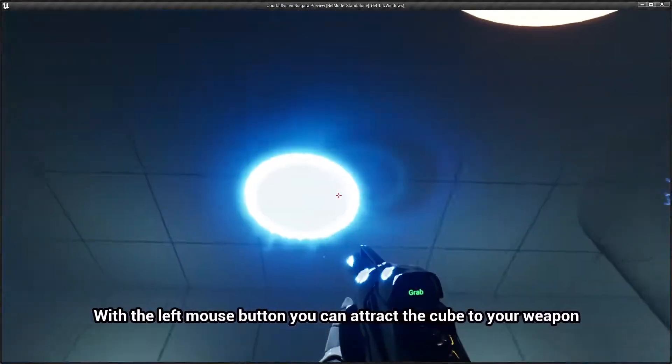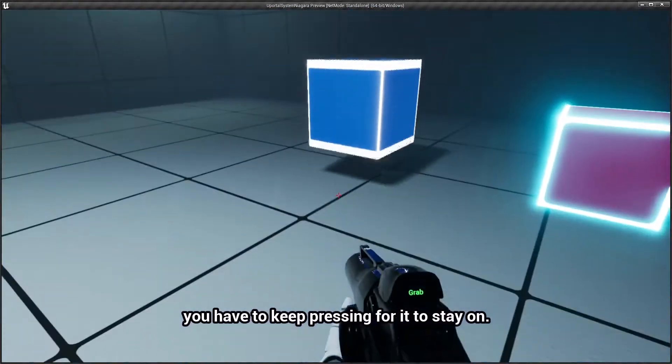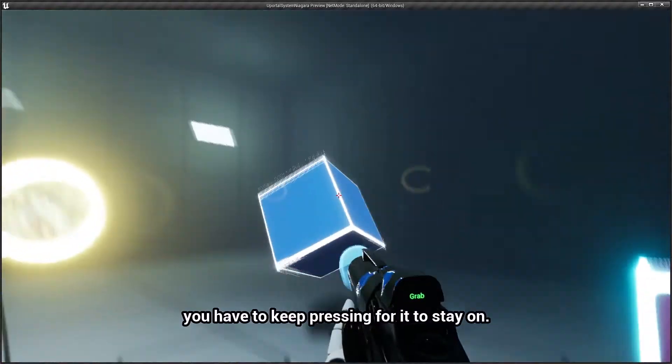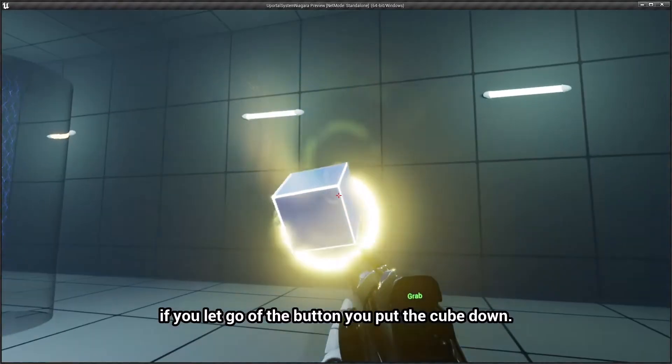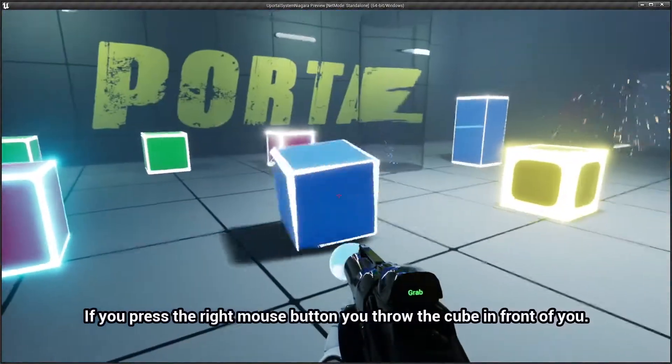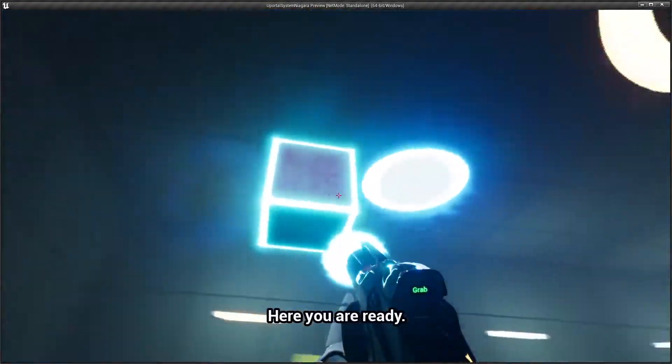Now select the grab mode. With the left mouse button you can attract the cube to your weapon. You have to keep pressing for it to stay on. If you let go of the button you put the cube down. If you press the right mouse button you throw the cube in front of you. You are ready.